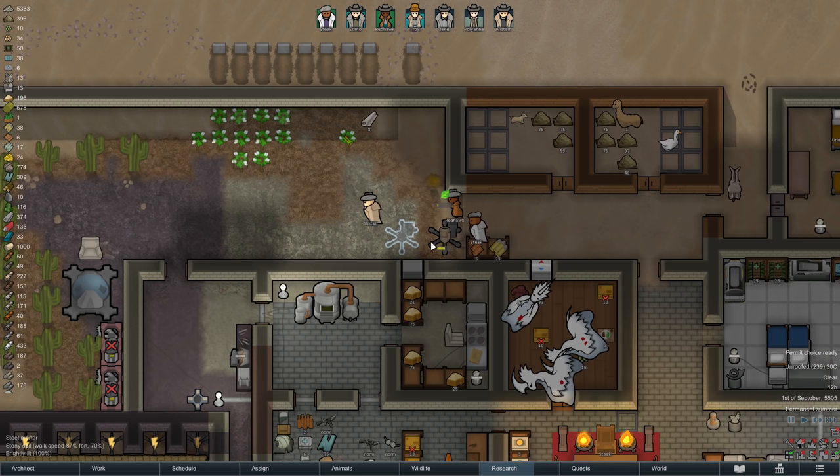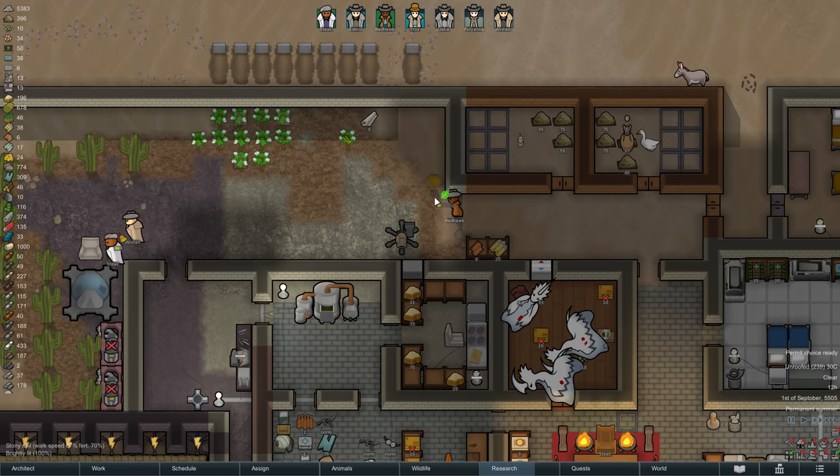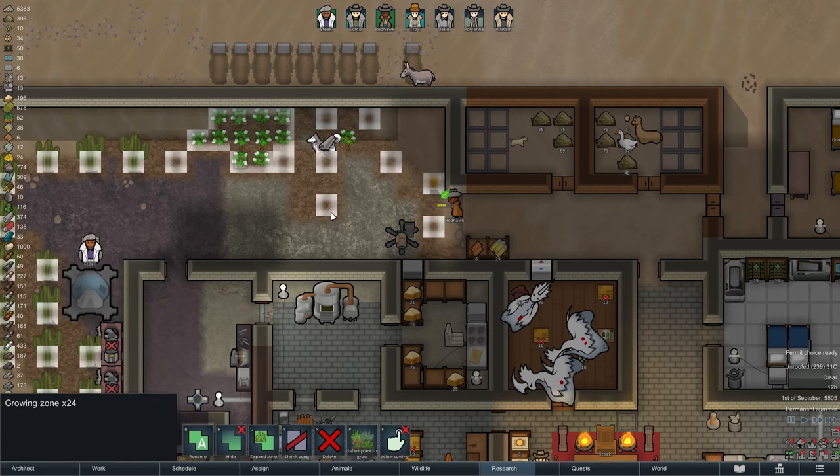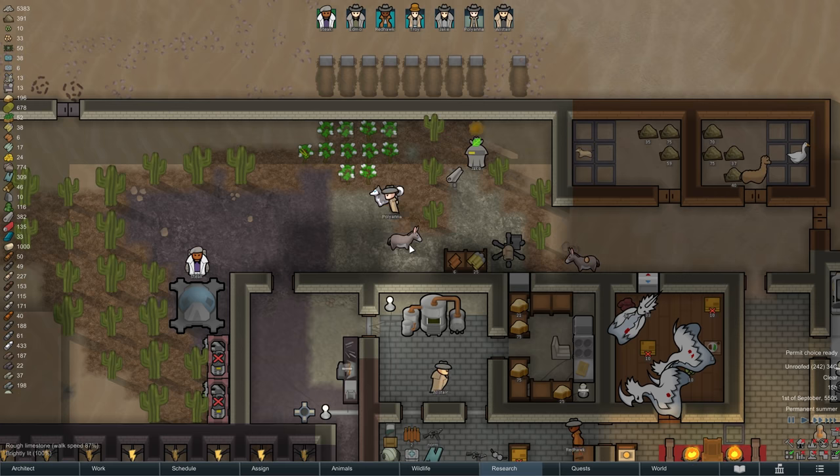Meanwhile on the other side of the base, we are stepping up our wood production. In the future we will grow our cotton and hydroponics basins, and the space that gets freed up that way will be used to grow more cacti.